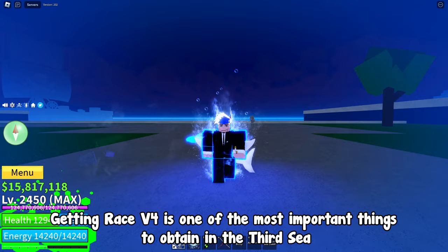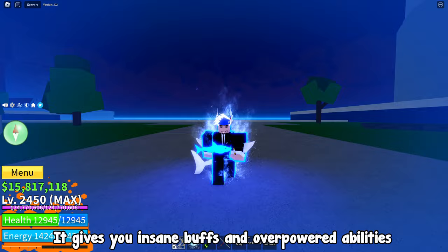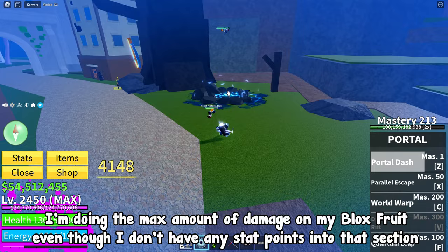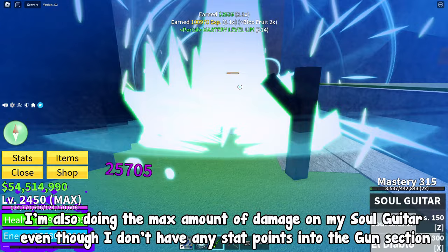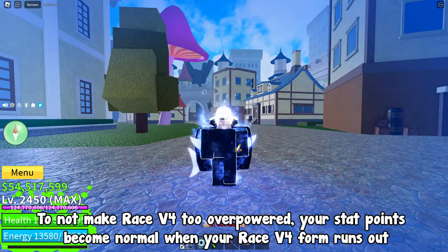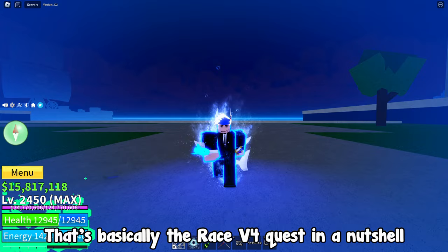Getting Race V4 is one of the most important things to obtain in the Third Sea. It gives you insane buffs and overpowered abilities. One of the overpowered buffs is that while you're in your Race V4 form, you get max stat points on every section. Here's the Race V4 quest in a nutshell: kill Rip_Indra at least once, find Mirage Island during night time and get the blue gear, go above the Great Tree, pull the lever, get three people with different races, and complete the trial.